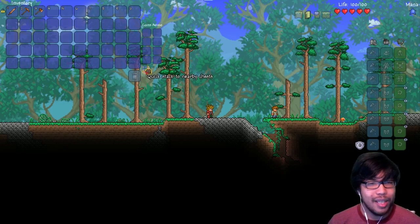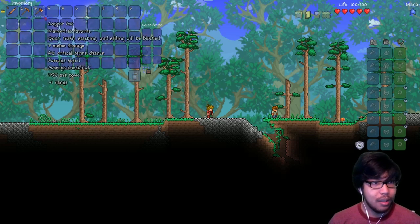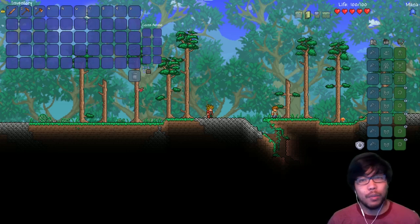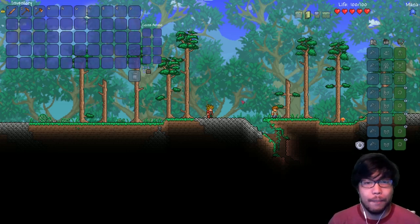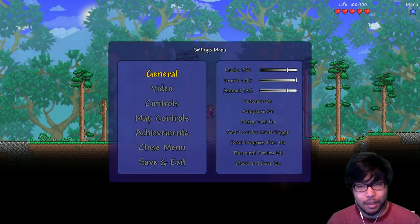Quick stack to nearby chest - that is a new thing. What you can do is alt-click on an item and that will favorite it. So once you quick stack items, your favorited ones will not go into the chest. That's good.